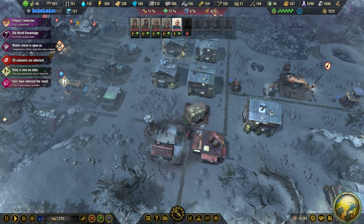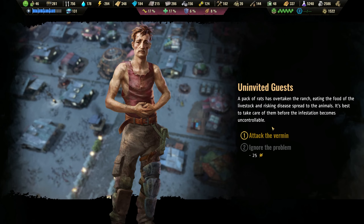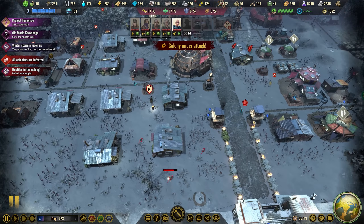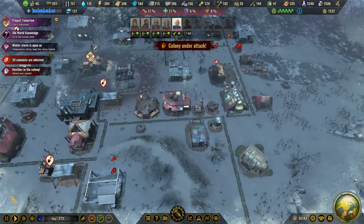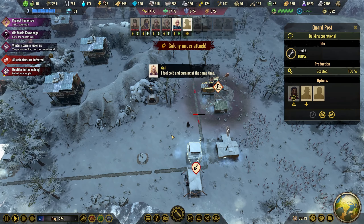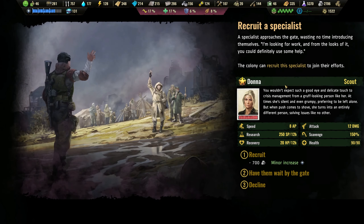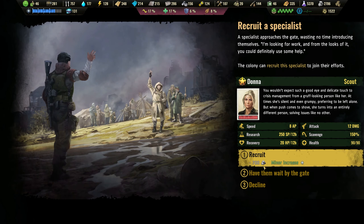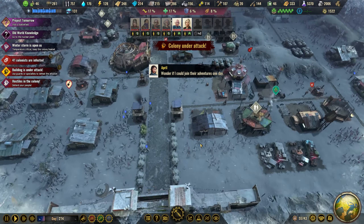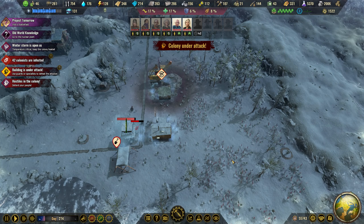Rats are attacking — the vermin will fight. Since we have guard towers, I'll just let this be. They are fighting them off. Let's recruit Donna, a scout that is decent in scavenging. Let's have a look and let them take care of this.